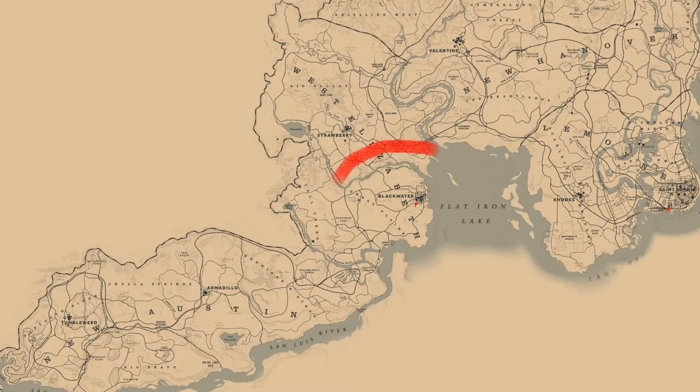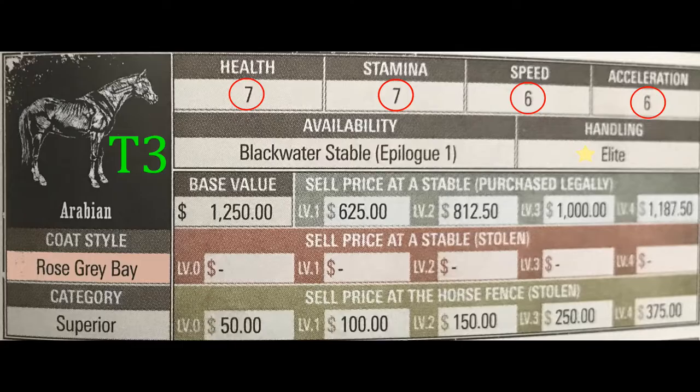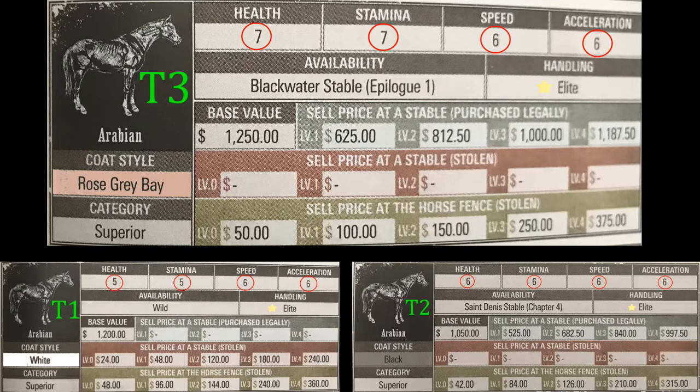The best horse in the game is the tier 3 Rose Gray Bay Arabian horse. This horse can only be obtained during the epilogue, which is after chapter 6, at Blackwater stable — it's going to cost you a pretty penny, so save up. The tier 3 has the highest health and stamina out of all the Arabian horses, which is what really makes it better.